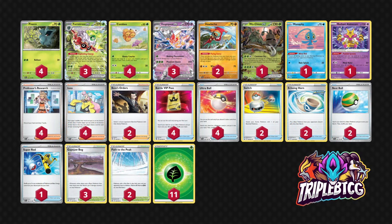The Trainer list is pretty standard stuff. We've got Nest Ball, Ultra Ball, VIP Pass to set up your bench, draw supporters — Iono and Research — and Boss for Gust. For Stadiums, we already mentioned Gapejaw Bog. We're also going to be including two copies of Path to the Peak, since there are a lot of ability-reliant decks at the moment — Gardevoir, Chinpao, Charizard, Arceus, Lugia V-Star. If we can shut off their abilities, we're in a good spot. Once we use Fortress EX's energy acceleration, we don't really need abilities in our deck. It does shut off your Alakazam though, so make sure you're moving damage counters around before you put Path in play.